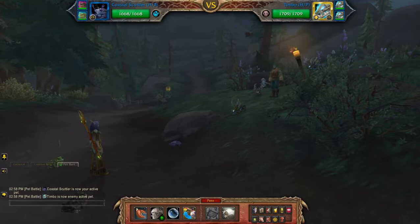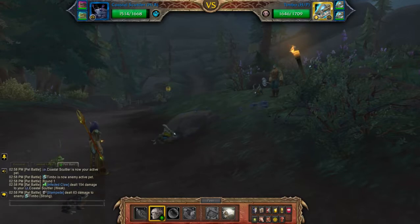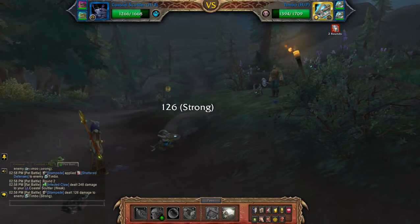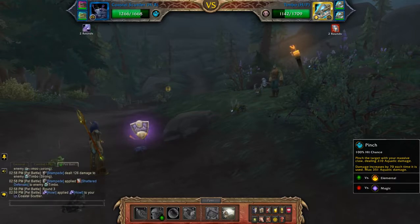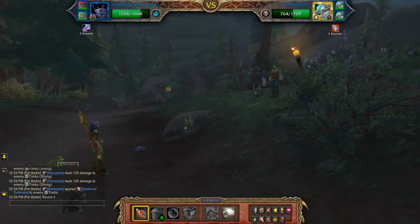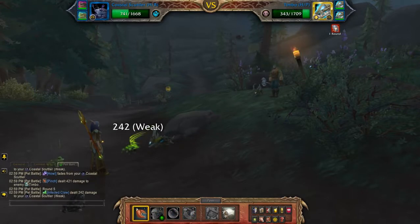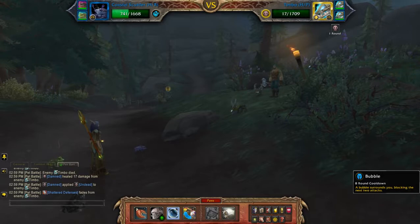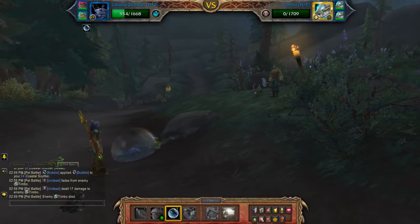Hey guys, this will be my aquatic team against Burly, starting off with Stampede. And then when that comes off you're going to hit Pinch. You're going to Bubble — this will protect you from the Curse of Doom coming in from the second pet.